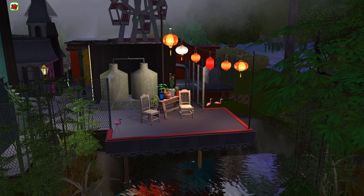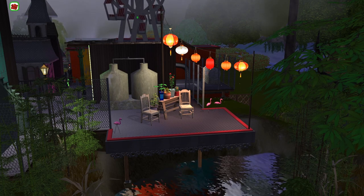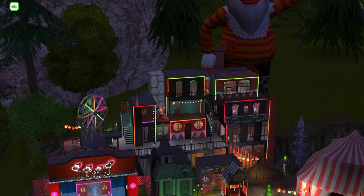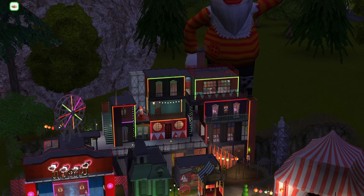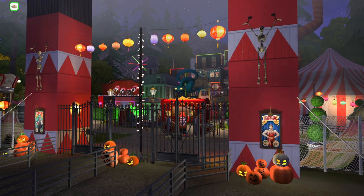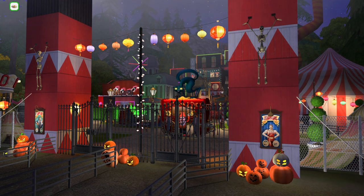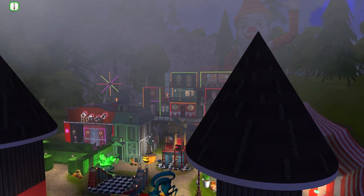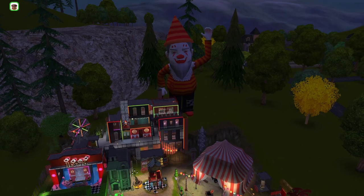And behind the housing area, there's also this romantic little pond with lights and chairs that I think turned out pretty cute. I am so happy with how this carnival turned out — I can't wait to play in it, and I hope you all like it as well. A huge thank you to all the creators whose custom content I used. Check out the link in the description for a CC list and a download link for this lot so you can play with it in your town. I hope you have fun and it inspires some fun storytelling or screenshots. Happy Halloween!